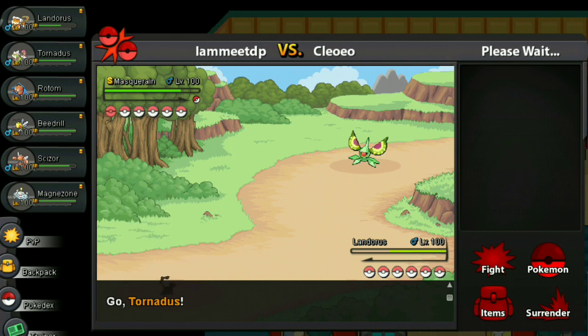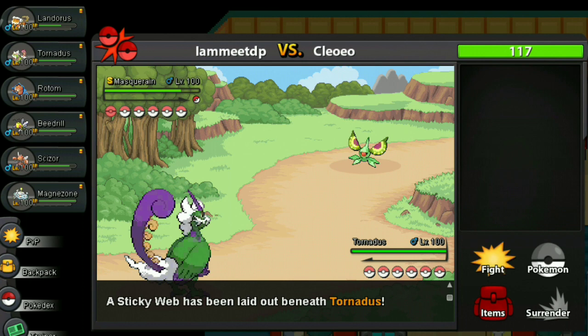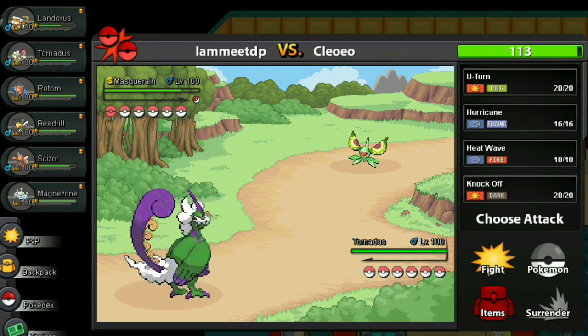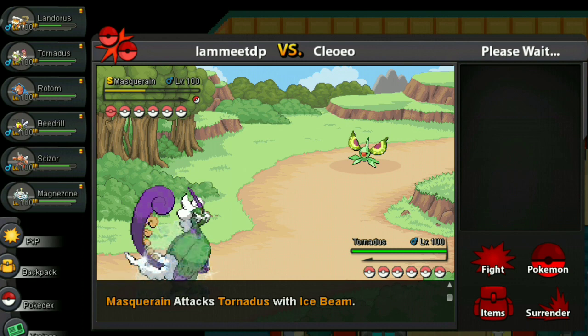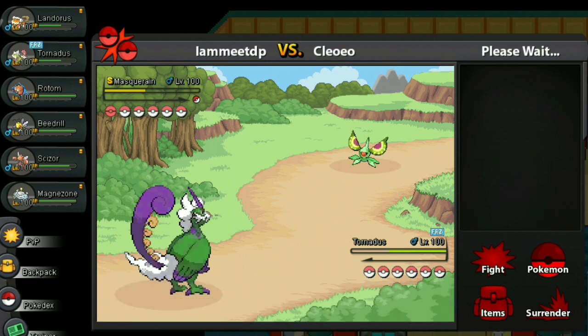Tornadus should be good against him — he can't touch us. Oh, he used Knock Off — I expected Goodra. He has Focus Sash — that shouldn't do much. And now oh my god, he froze us! I was gonna say since he doesn't seem to have Quiver Dance, I'm gonna U-turn to Rotom and defog, but he just froze me. All part of the game.